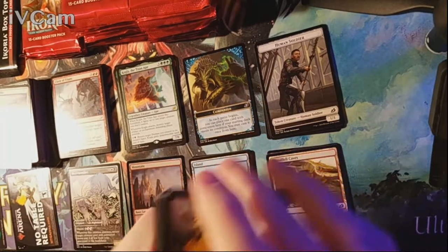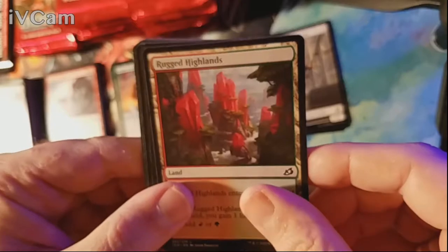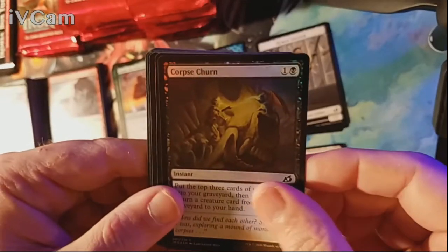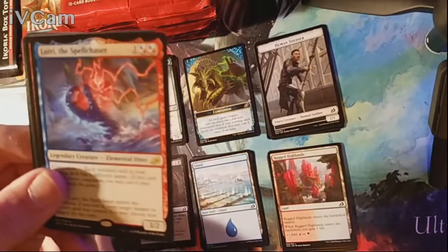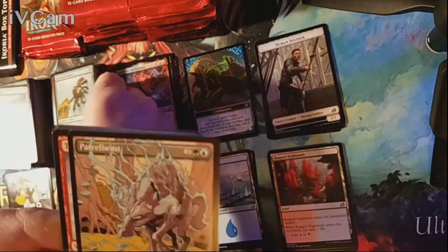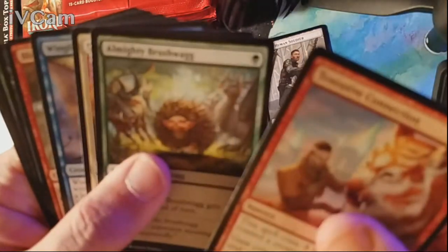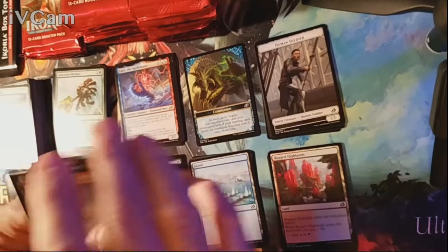Pack eight — we have Rugged Highlands as our land. We have a foil Corpse Churn, so our actual rare is Lutri. I think that's my playset now — very happy about that. Uncommons are Reptilian Reflection, Glowstone Recluse, and an alternate art Parcel Beast. Among the commons, the almighty Brushwag takes on the Blister Spill Gremlin.